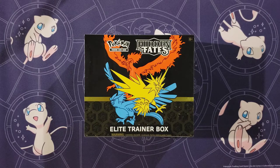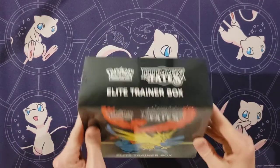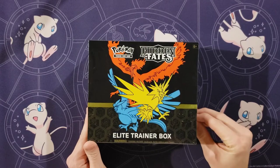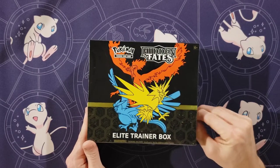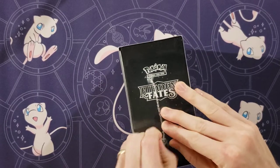Hey guys, Mr. Mew Man back here again today with Much Lacks Mama, and today we've got an exciting opening here. We have got a Hidden Fates Elite Trainer Box. This is one of the reprint ones that was just reprinted here in December of 2020, so I guess that was the end of last year. We are going to open this up and see.